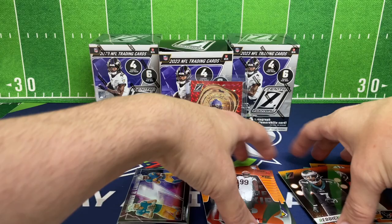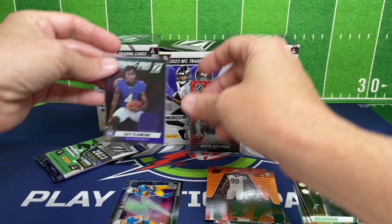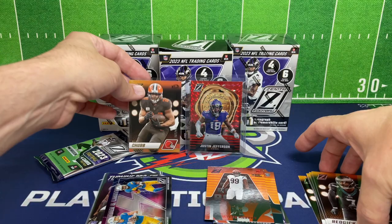Looks like we got another red No Huddle and that's Miles Murphy — that's a rookie card, so not bad. Pretty happy here so far. Actually I should probably put the Nick Chubb numbered card out with the hits.